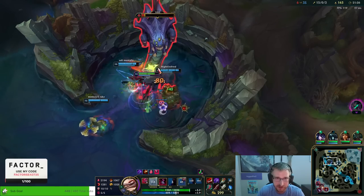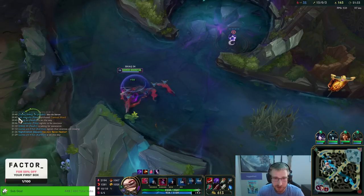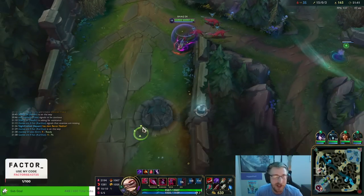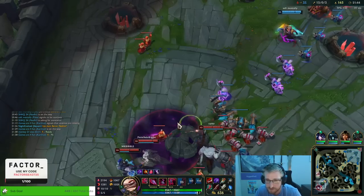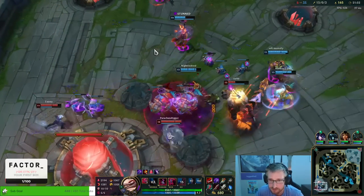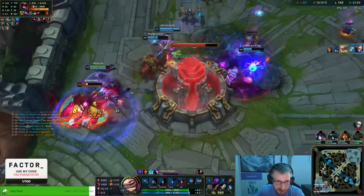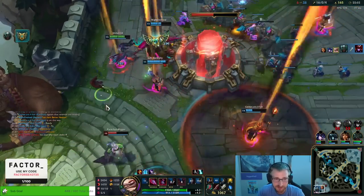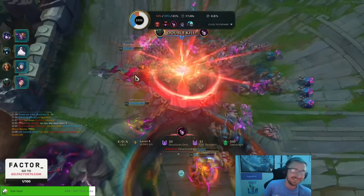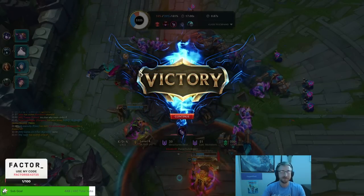Naafiri is actually one of the few assassins that can solo Baron, because I can have my dogs tank. My E, every time I use it, is healing my dogs — so they tank, I heal them on a 5-second cooldown, and even if they die I'm summoning them every 15 seconds. So you can very easily solo Baron on this character — I don't even need lifesteal. That damage is just gross. No — the perfect game! That was so worth it. Thank you so much for watching this video — make sure you're hitting likes and subscribe, and I'll catch you guys next time. Bye, everybody, have a wonderful day!